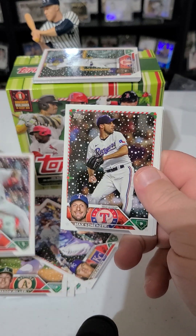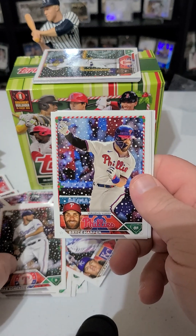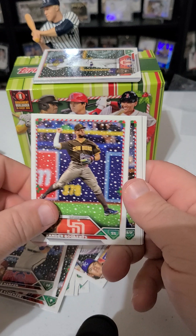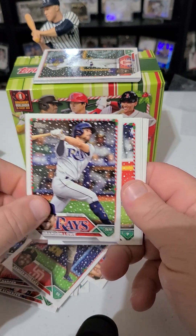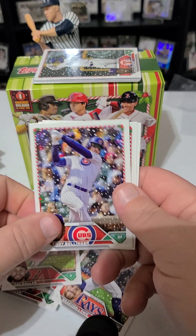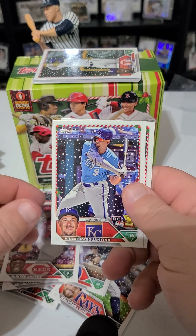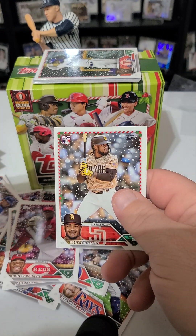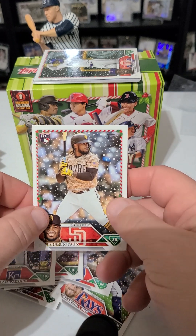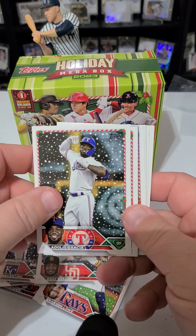Sandy Alcantara, Max Scherzer in the Rangers uniform, there's a nice Bryce Harper, Xander Bogaerts, Brandon Lowe, Zach Gallen, Cody Bellinger — I don't think he's signed yet — Hunter Greene, Vinny Pasquantino, and Ed Rosario. There's a rookie there. Let's go to the last pack.